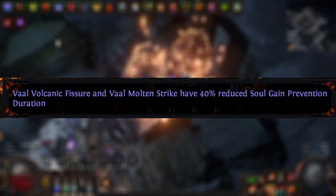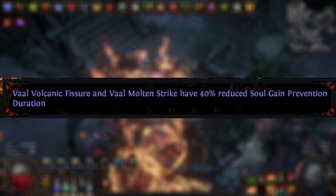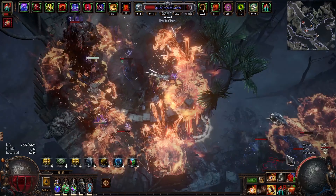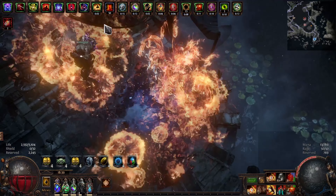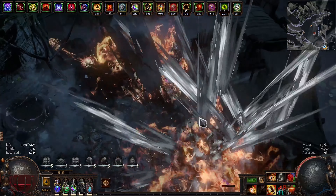One of the Crucible mods actually gives you 40% reduced soul gain prevention duration for Vaal Volcanic Fissure or Vaal Molten Strike. I wanted to give this a try. The way I saw people doing it was with elemental damage — you'd get a big two-hander, you could get 80% on a two-hander, and you'd be able to spam Vaal Volcanic Fissure pretty much indefinitely.